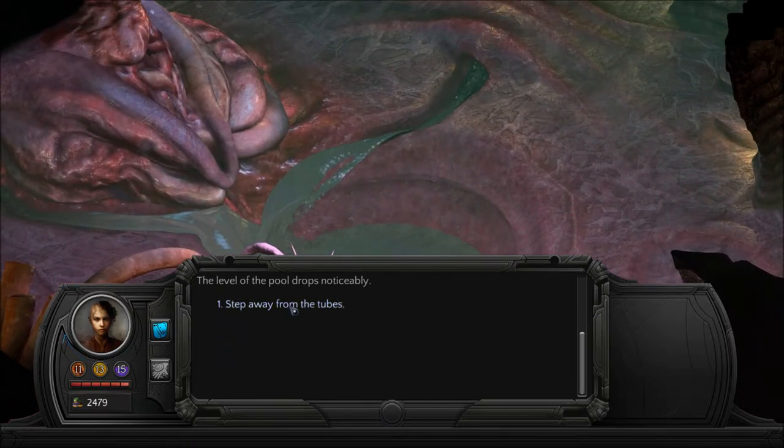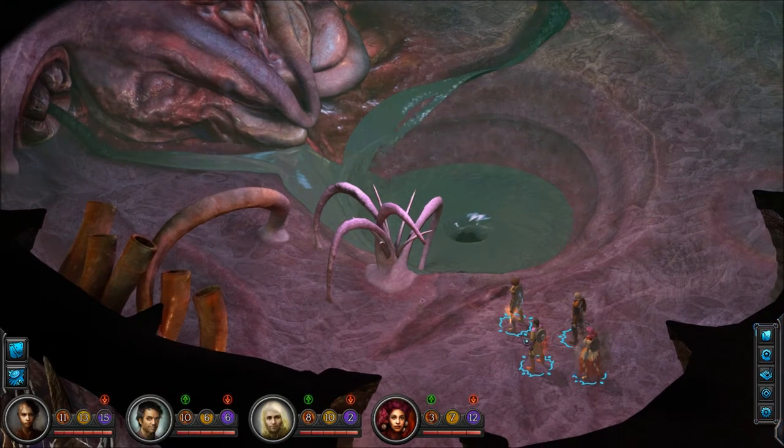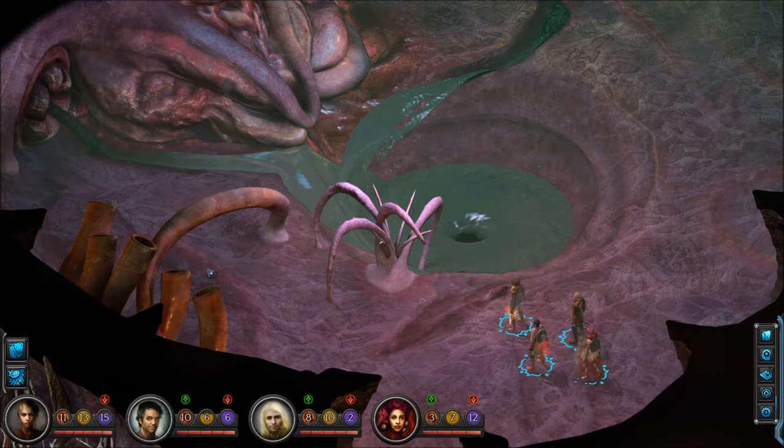The level of the pool drops noticeably. Interesting. Now that the tube has been blocked off, the bloom's juices have stopped leaking into the pool. The cluster of tubes looks like it could support your weight, but they're not long enough to help you climb all the way to the bottom of the empty pool. Okay, so that's why we did that.